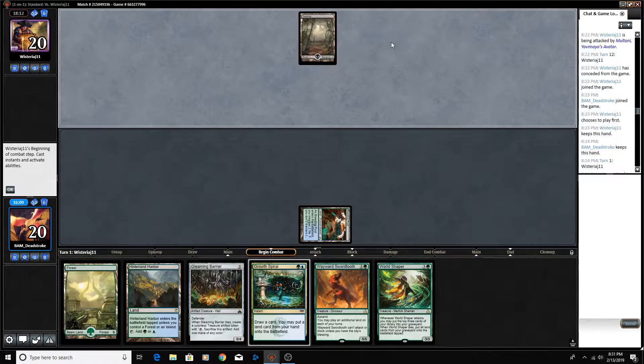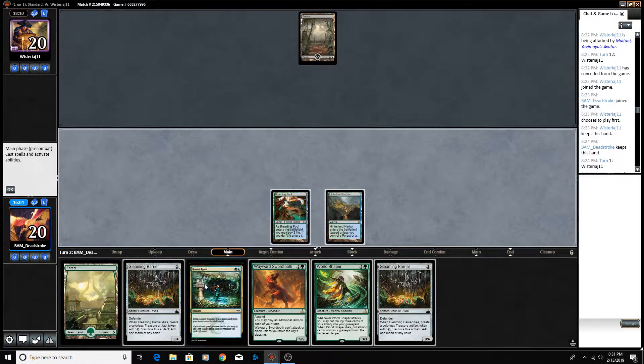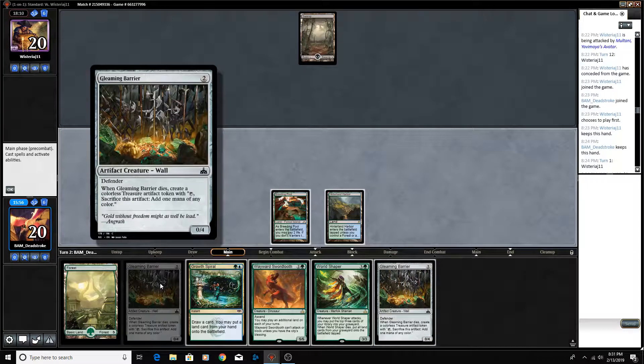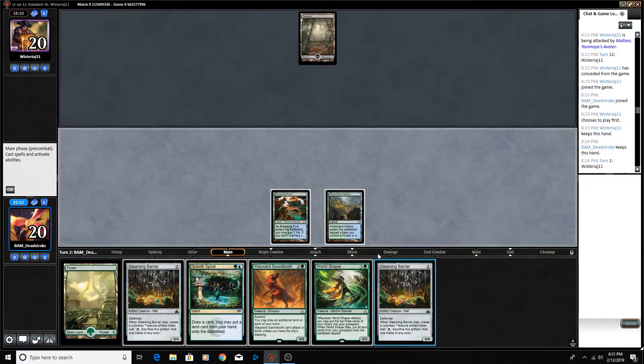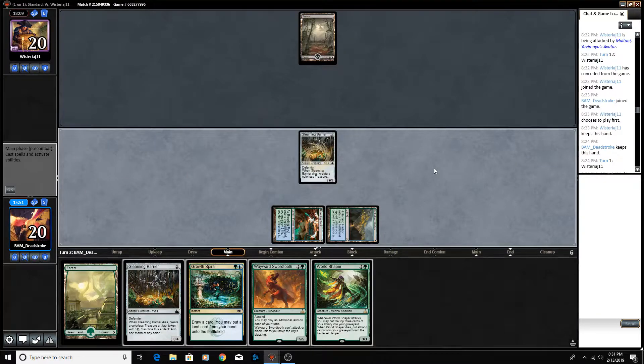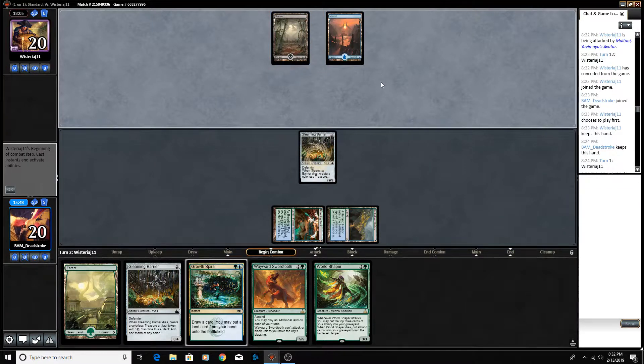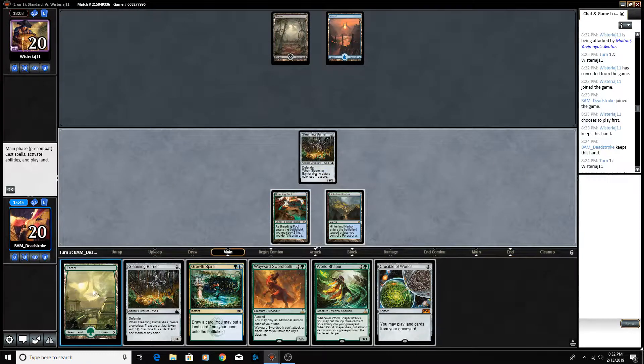Our opponent presumably doesn't have a Duress, so this is actually interesting. Now that they don't have a Duress, I think we actually just leave up Grow Spiral here. Do we play the Gleaming Barrier? I'm gonna play the Gleaming Barrier because it's just that blocker — I presume they'll probably have a Rat or something on turn 2. No Shock, no Rat on turn 2, which is comforting.